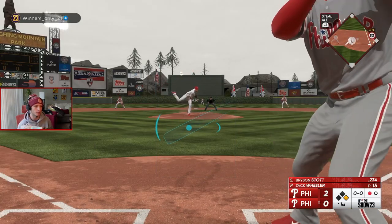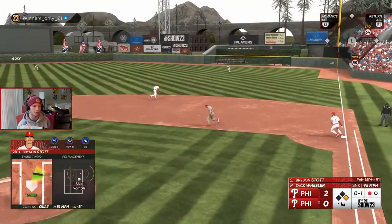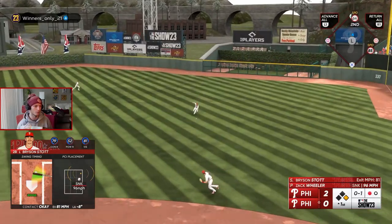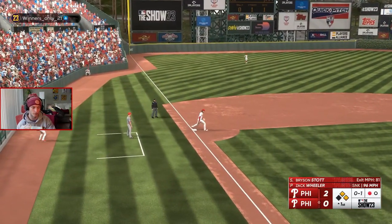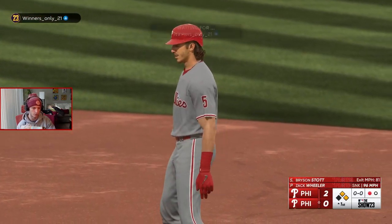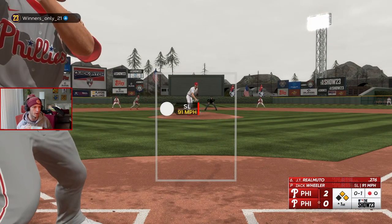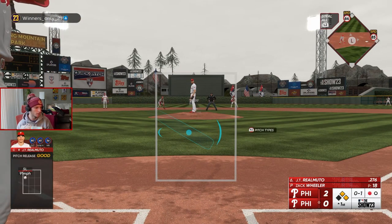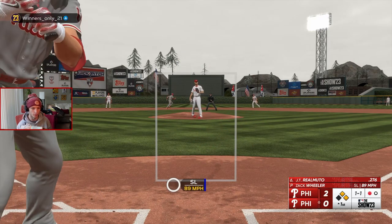Got Bryson Stott up. That's a good pitch. That's the other thing about the live series players — the fielding isn't as good, you're not going to get as many diving plays. So this is actually way more realistic already. 80 clutch — that's probably better than his contact, so I'm good with that.